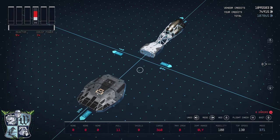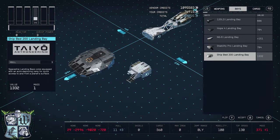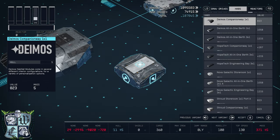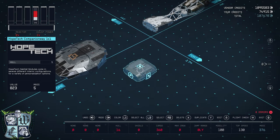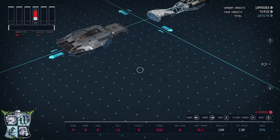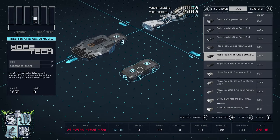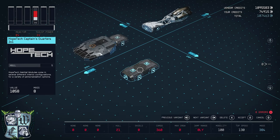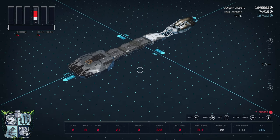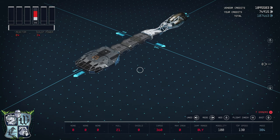Now I'm going to take these three one-by-one habs away and add the actual habitats I want to use. First, a Hope Tech companionway one-by-one — that guy goes there. Then I want a Hope Tech two-by-one; we're going to make that a Captain's Quarters, and that goes right there. Those are the only habitats we're going to have on this ship.